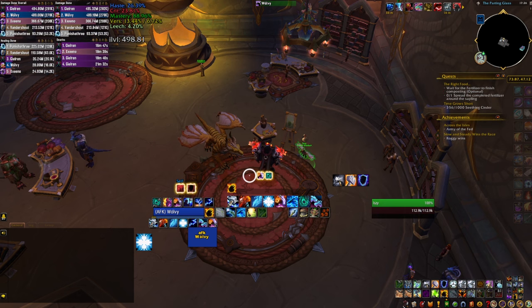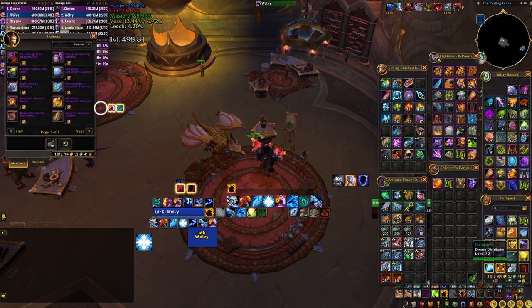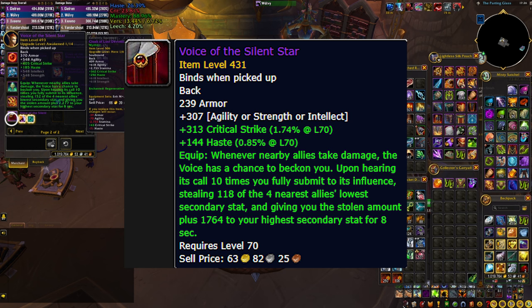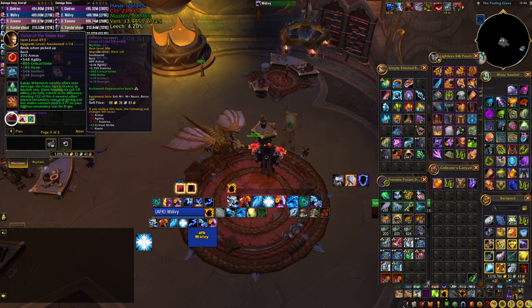Another very interesting item is a cloak from the middle vendor called the Voice of the Silent Star. It has a special effect but comes at the cost of having no stamina on it. If you're not worried about survivability, it steals some of the worst secondary stats from your nearest allies, granting you increased effect of your highest secondary stat — making it an interesting option that can increase both your DPS and HPS as long as you stay alive.